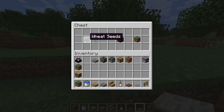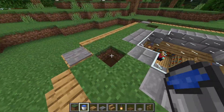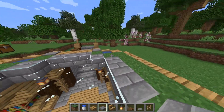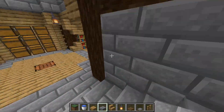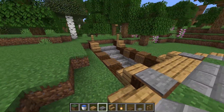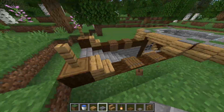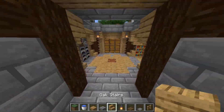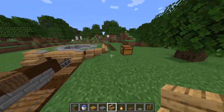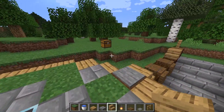Grab some water and place it there — make sure you click on the blocks and not on the slabs, because they'll soak up the water. Place some half slabs on top. Then get a hoe and till the ground so you can plant some seeds on top — and that's pretty much it! Hopefully you enjoy this build. If you do, don't forget to comment, like, and subscribe. See you in the next episode — peace out!